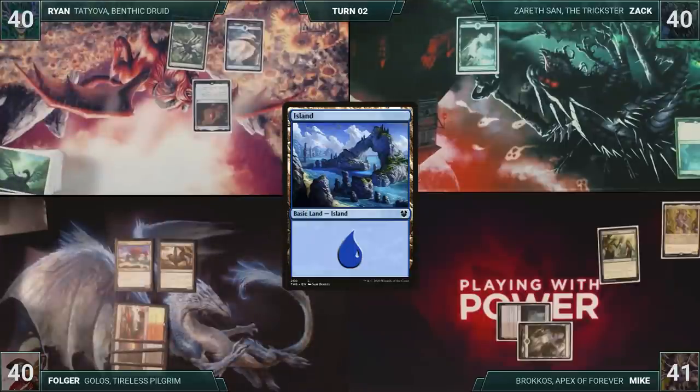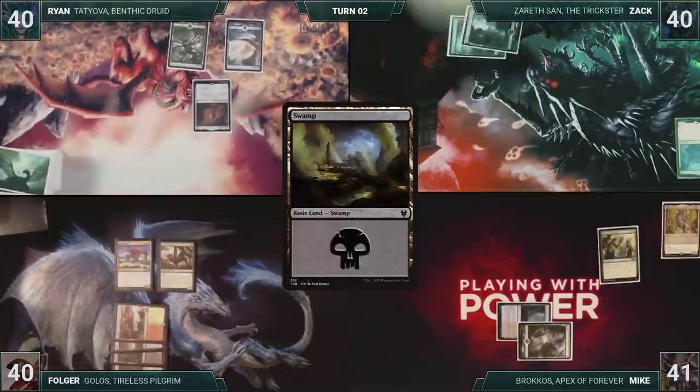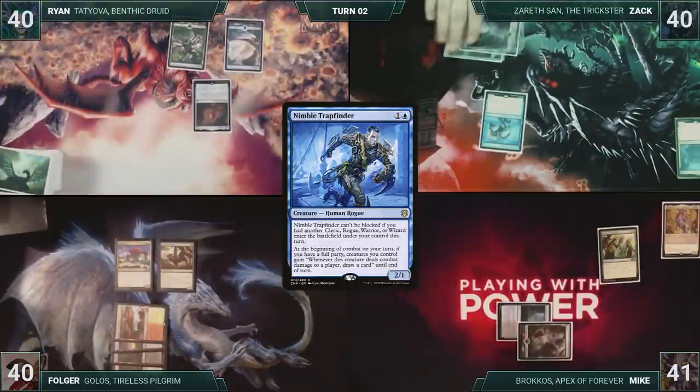Ryan draws and then plays an Island for turn. He passes. Zack draws and then plays a Swamp for turn. He casts Nimble Trap Finder. Zack shifts the turn to Mike.